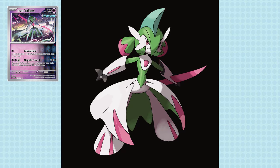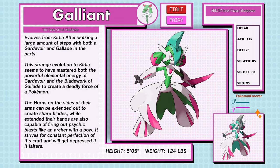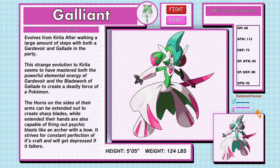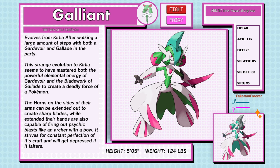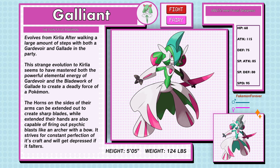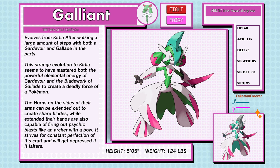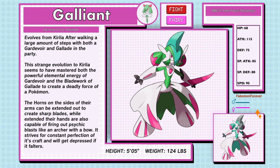This one was interesting — I think if I went back to this design I may make the pink parts stand out just a bit less. Galliant, the Twin Style Pokémon, Fighting and Fairy type — evolves from Ralts after walking a large amount of steps with both a Gardevoir and Gallade in the party. This strange evolution seems to have mastered both the powerful elemental energy of Gardevoir and the bladework of Gallade to create a deadly force. The horns on the sides of their arms can extend out to create sharp blades, and while extended their hands are capable of firing psychic blasts like an archer with a bow. It strives for constant perfection of its craft and will get depressed if it falters. Galliant has the abilities Inner Focus and Sharpness.